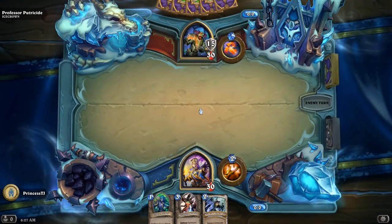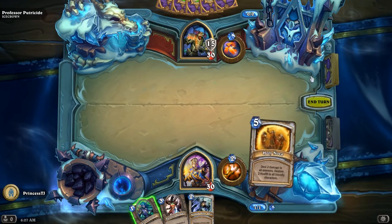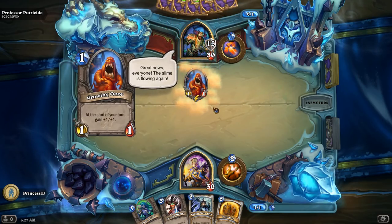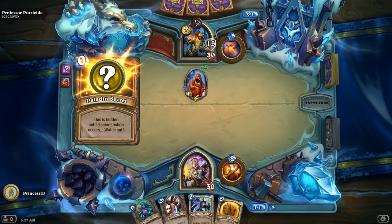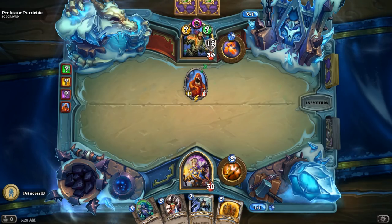Elven Archer is a perfect card to start with, because he has a card called Growing Ooze, which gains plus one plus one at the start of his turn. There are a lot of potential bad things that he can get by you killing this off.